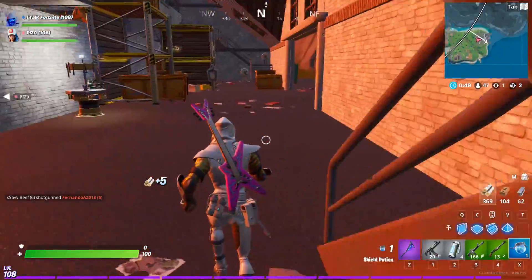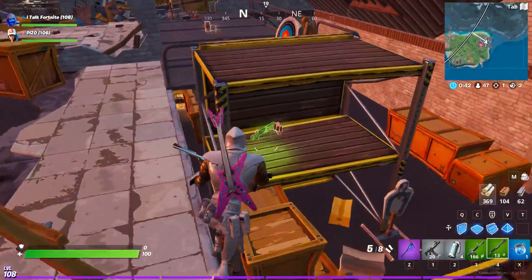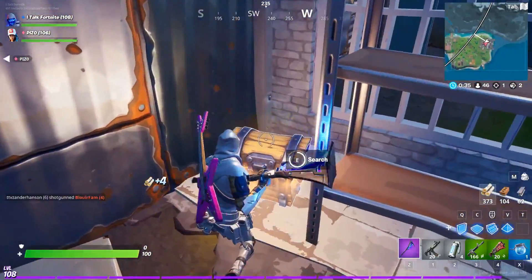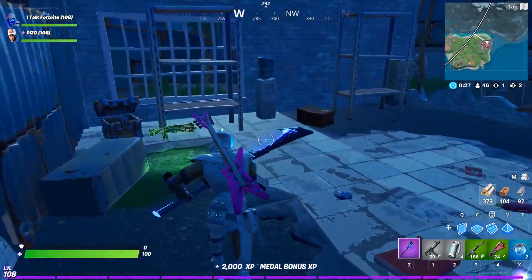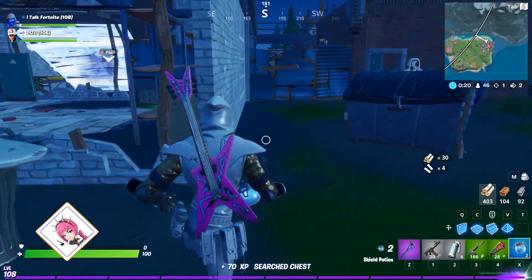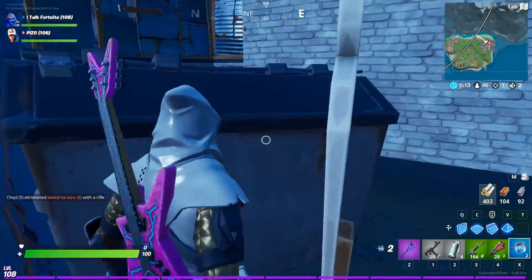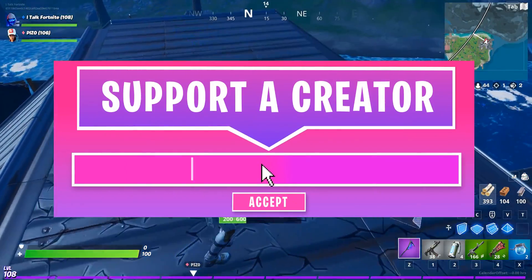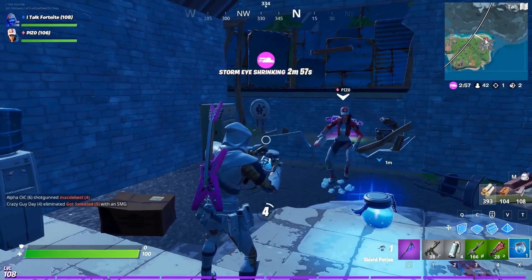If you want to support me, my Support-a-Creator code is iTalkFortnite. One thing I want to point out — with the double earnings this weekend, what if they drop the Ghoul Trooper or Skull Trooper set? I think they're going to drop something good this weekend. Fortnite doesn't have to do any of this, but they've been so nice and deserve more credit than they've gotten the past few months. Comment below how you feel about the loot pool, follow me on Twitter and Instagram at iTalkFortnite, and I'll catch you all later.